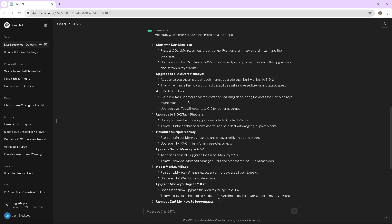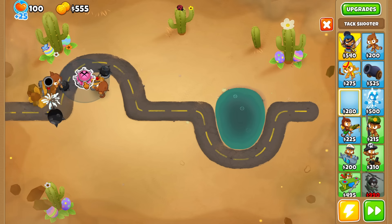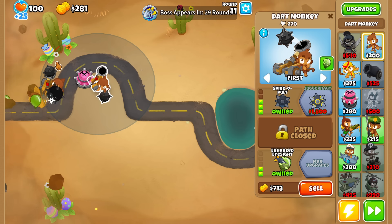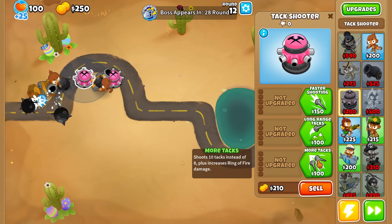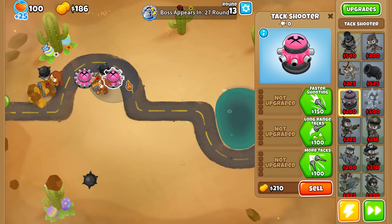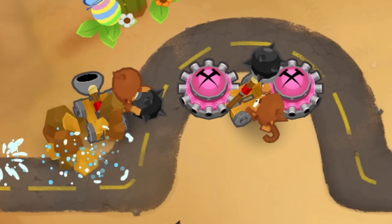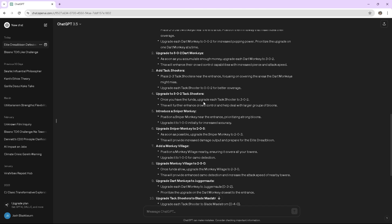Step three: place two to three tack shooters near the entrance, covering areas the dart monkeys might miss. Upgrade each to zero-zero-two for better coverage. I'll get one right here and one on the other side. Get them both the zero-zero-twos — more tacks, even more tacks. Oh yeah, I'm ready to take down Dread Balloon with four primary towers. Once you have funds, upgrade each tack shooter to a three-zero-two.